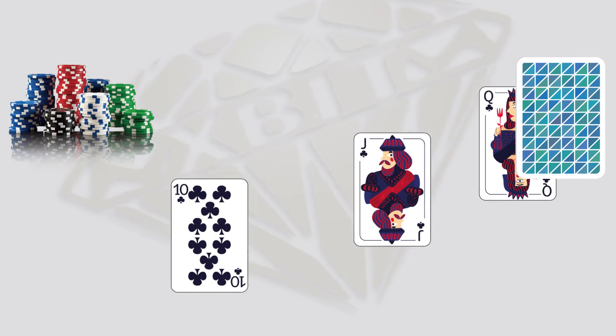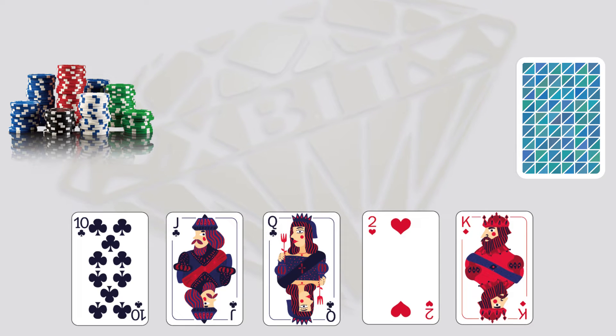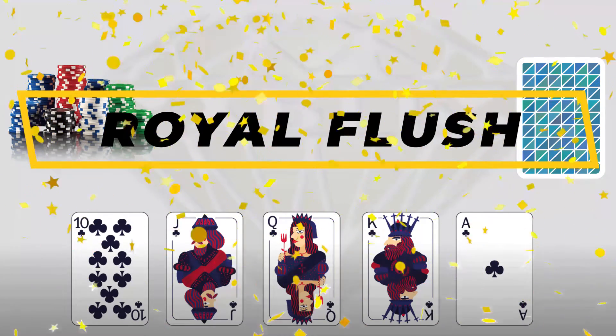The player is assigned a 5-card poker hand and is given one chance to keep the cards they want and discard the ones they don't, in exchange for new cards. This completes their final hand.